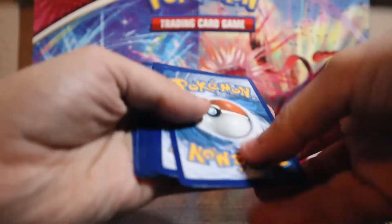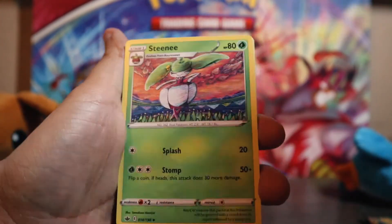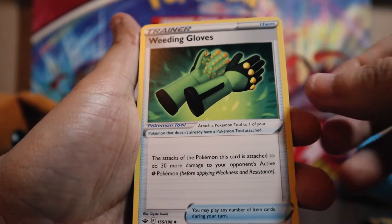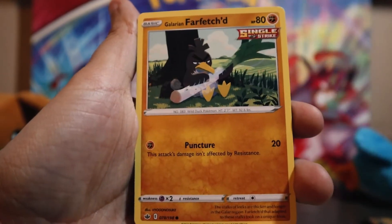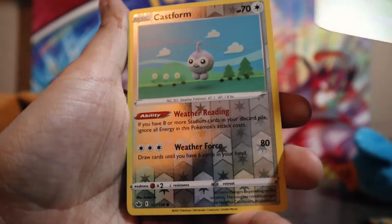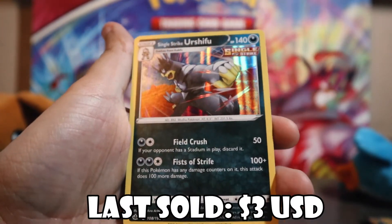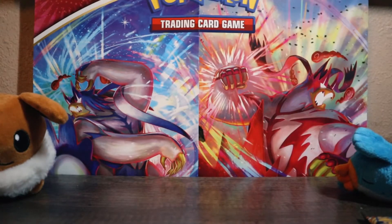The pack feels a little thick — here we go. Darkness Energy, Stinky, Karen's Conviction, Weeding Gloves — first time I've seen those — Coffee, Delibird, Galarian Farfetch'd, Porygon. I think there's something in here — oh man! Heracross, Castform. I ate my words — holo Urshifu! Man, I've seen so many people get bangers out of these Chilling Reign packs in the Marnie Premium Collection. I was kind of hoping for something bigger, I'll be honest.